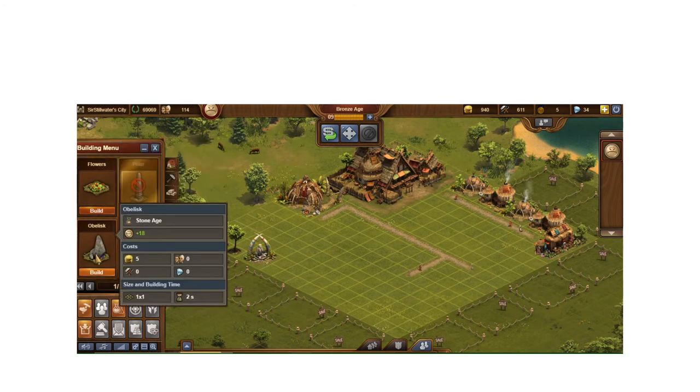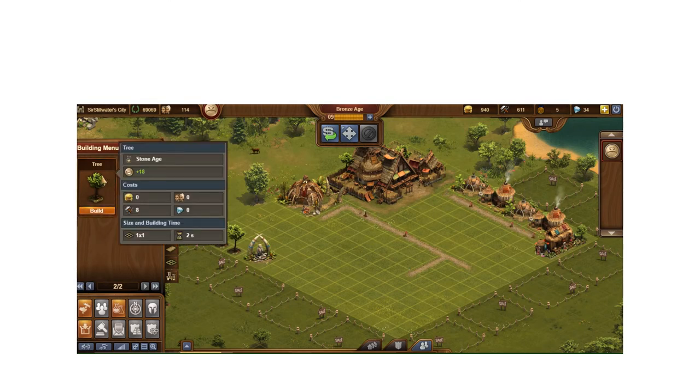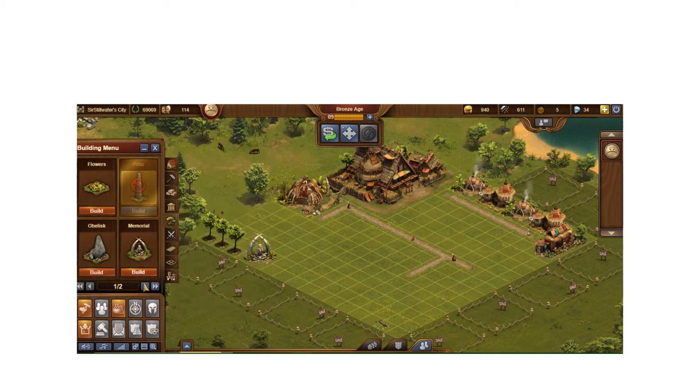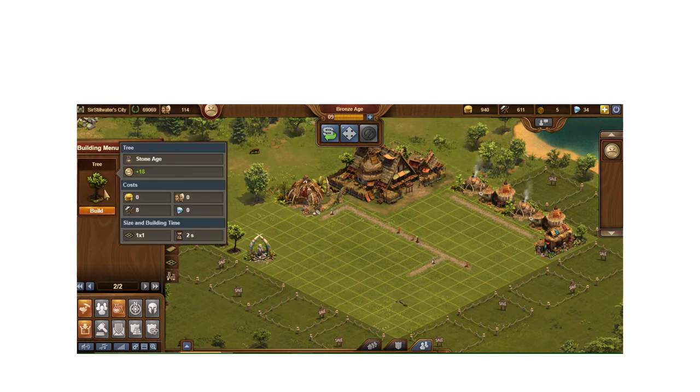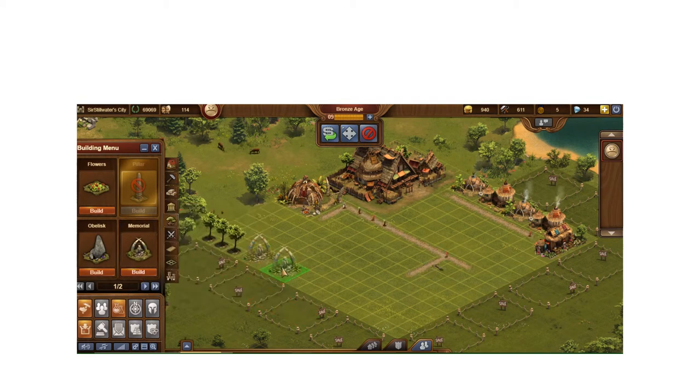In decorations you can build flowers, an obelisk, a memorial, a tree. A tree gives 18 happiness, costs 8 supplies, and takes two seconds to build — it's a one-by-one tile. A memorial gives 72 happiness but costs 20 coins and 20 supplies, and it's two-by-two, so four squares for 72 happiness — that's 18 happiness per square. A tree is also 18 per square. So frankly the memorial is essentially the same efficiency and I think it's actually cheaper to build.